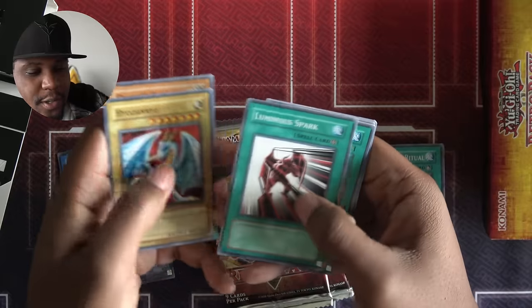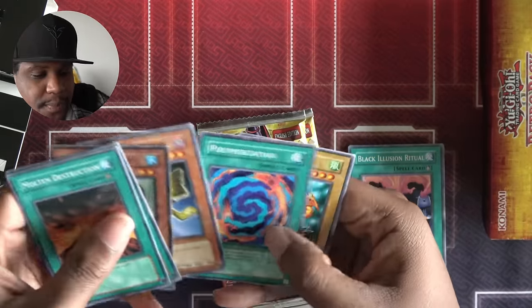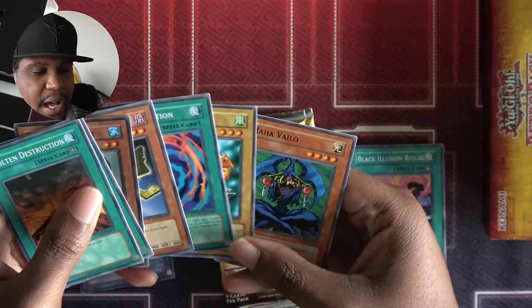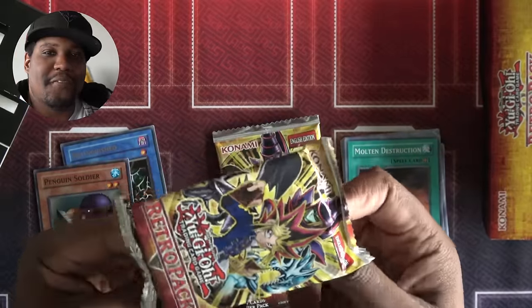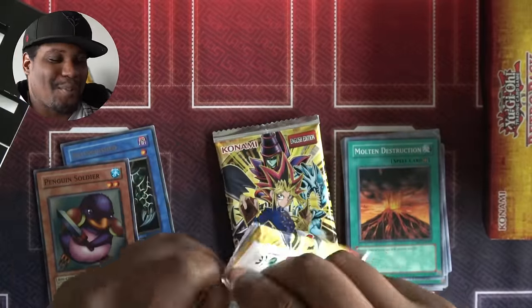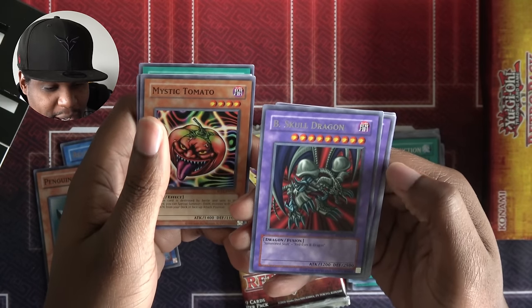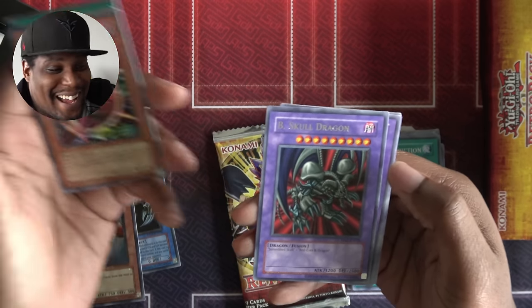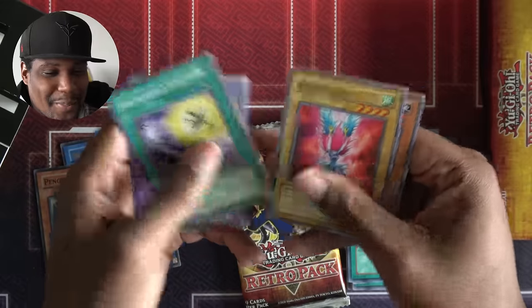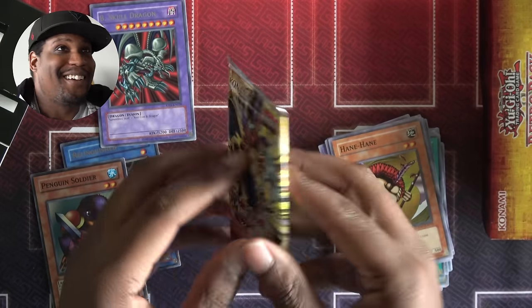I'm liking these packs so far — good packs, but I still feel like the best is yet to come. Rising Air Current, Giant Germ, Tomb Mermaid, Mystic Tomato, Bee Skull Dragon — that takes a Red-Eyes Black Dragon and a Summoned Skull. Guys, I pulled both of those, so I've got to run it. Twin-Headed Thunder Dragon, Gravekeeper's Servant, Harpy Lady, and Hane-Hane. Black Skull Dragon — and I actually have a Red-Eyes and a Summoned Skull. Crazy!